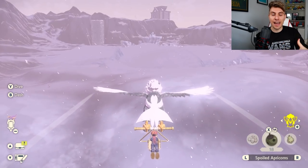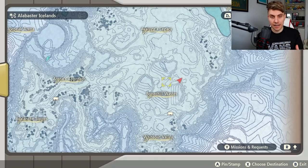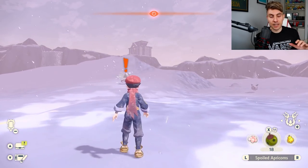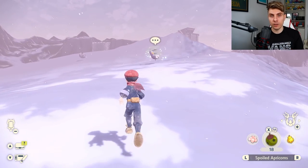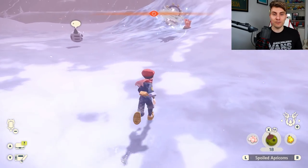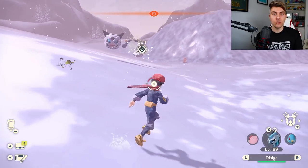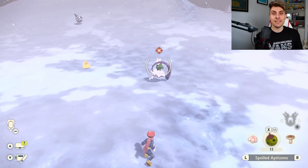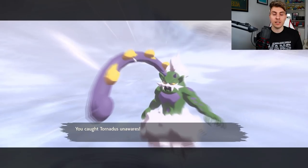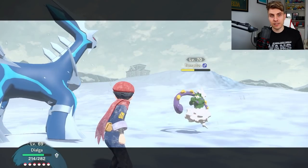Once you have the blizzard, head out to the main area of the Alabaster Icelands — it's between Bonechill Wastes and the Avalugg's Legacy area, which you can see on the map. This is where Tornadus will be roaming. Don't approach it directly because it moves very fast, it will attack you, and there are also lots of alpha Pokemon and other aggressive Pokemon in this area. Running after it is not the best approach.